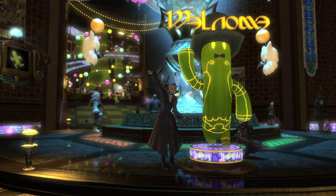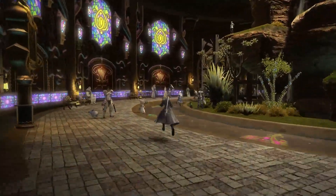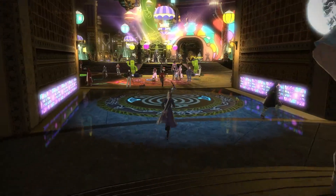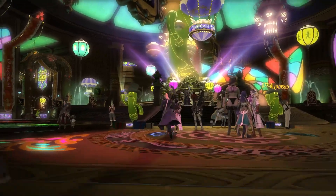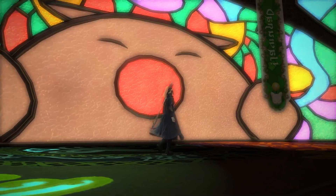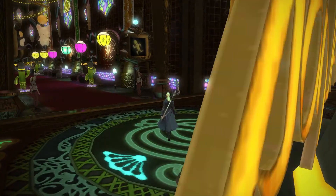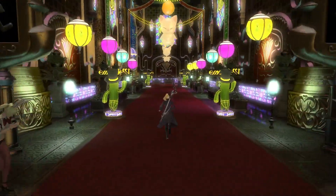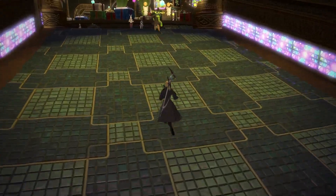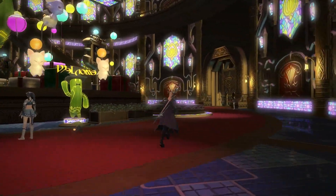Let's get started. Tip number one: one of the best ways to maximize MGP gains during this event is to pair up the 50% bonus with buffs such as the jackpot and the Gold Saucer VIP cards. The jackpot buff is only obtainable as a free company action. This buff ranges from 5% to a whopping 15% bonus to your MGP rewards, which can be paired with the event bonus of 50% to make it a total of 65%. So if you're not part of a free company during this event, it'll be quite wise to join one if you want to maximize your gains.